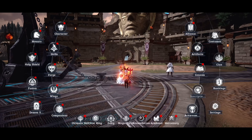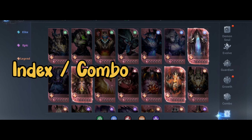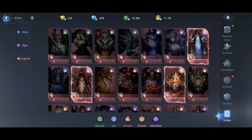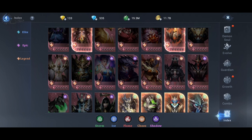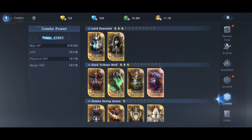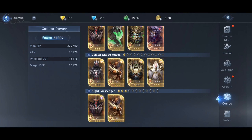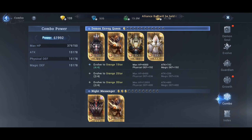Let's go to Demon's Souls and start with index and combo. The index is a list of all Demon's Souls that you possess or are missing, along with all the transformations. Combos provide additional stats when you evolve your Demon's Souls.